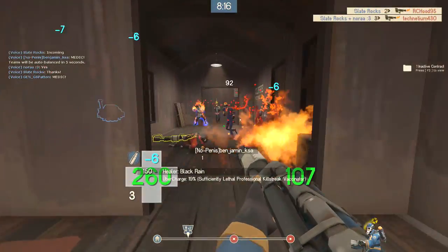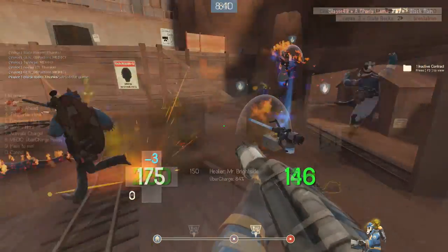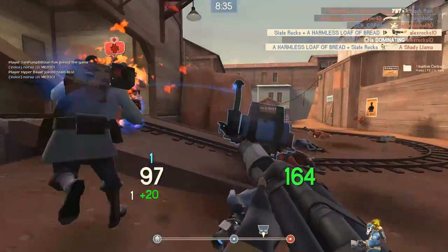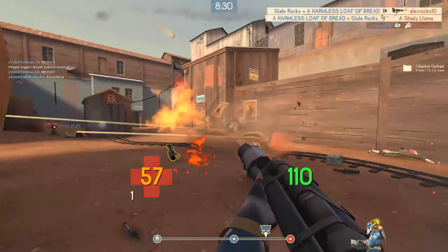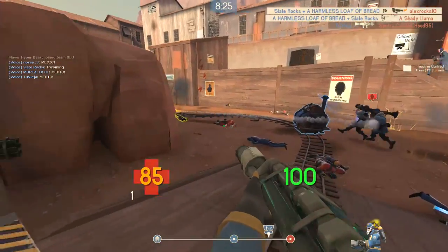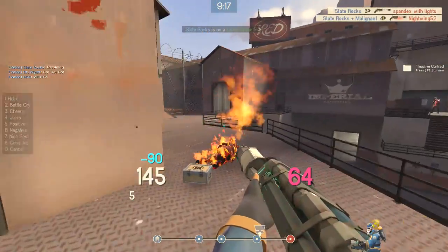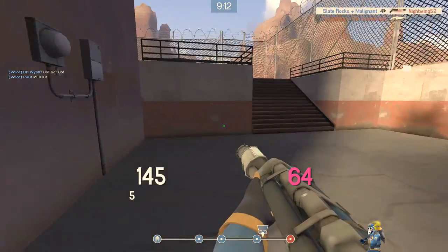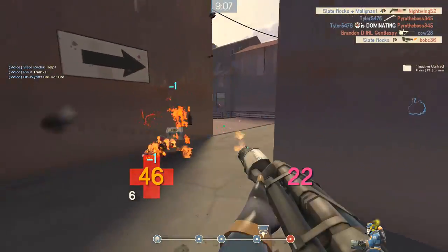Next we're going to cover the teamwork aspect of air blasting, and that includes putting out fires and controlling enemy players. If your teammate is on fire, you can put it out by air blasting. Doing so will also give you 20 health, which can be really beneficial when a lot of players are on fire. You can also use air blast to push enemy players and control where they are positioned. A popular way of using this is to trap players up against a wall or a corner and finishing them off with other weapons, keeping the enemy player from getting away so you can deal a lot more damage to them.